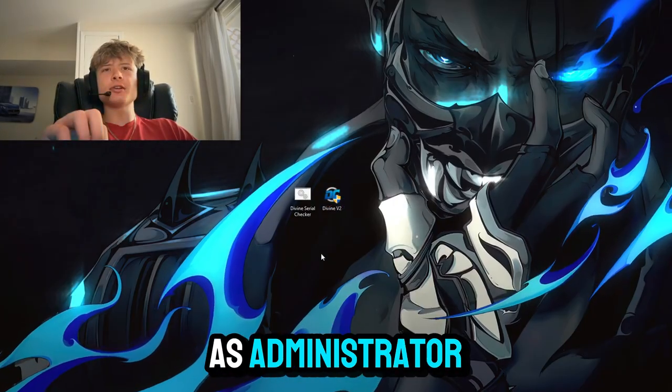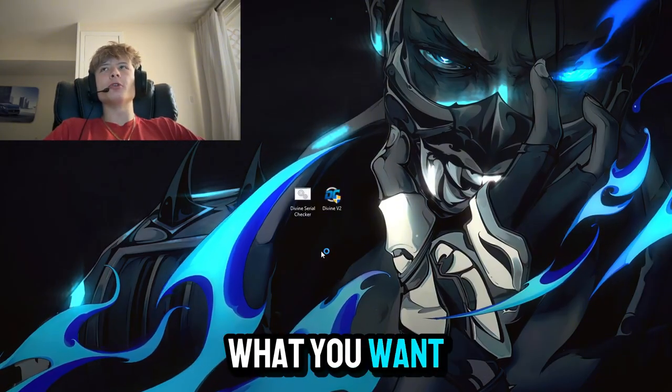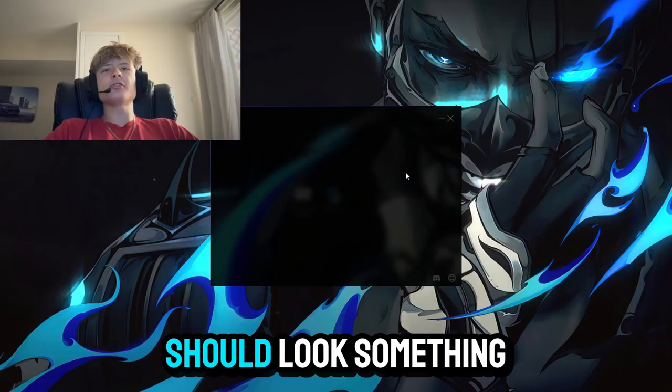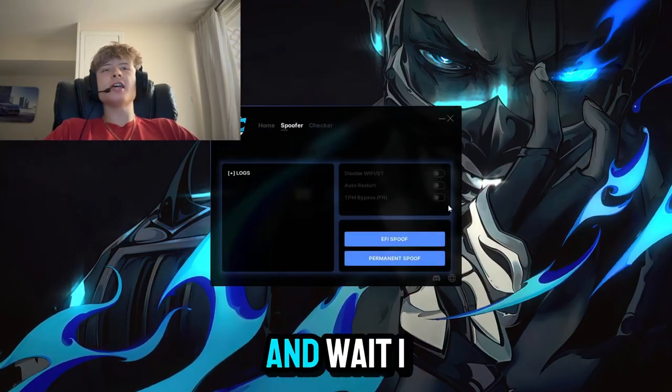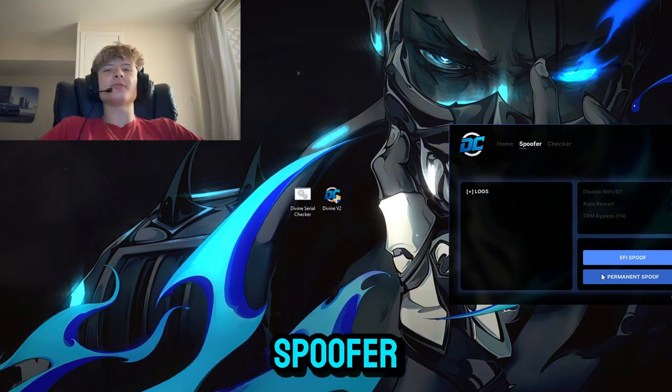Let's exit out of that, exit out of the serial checker, and now let's go ahead and run the spoofer as administrator so it can make changes to your computer serials — very important. Next, what you want to do is put in your license key, it should look something like that. Press spoofer and wait one to two minutes after you press permanent spoof.